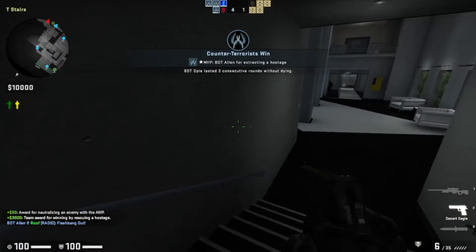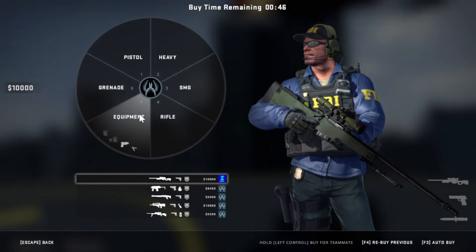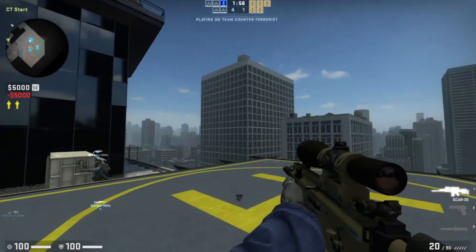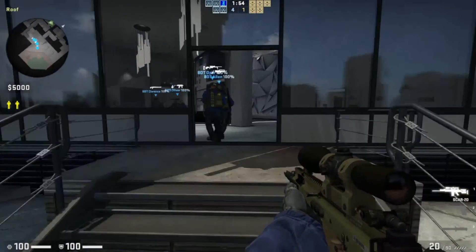We have four out of one rounds. The tables are starting to turn, man — we're starting to do good. And we got $10,000 to splurge. Let's go. Let's go grab ourselves a SCAR — this is an auto sniper so this is a really high fire rate. Let's make our way towards the enemy front lines.